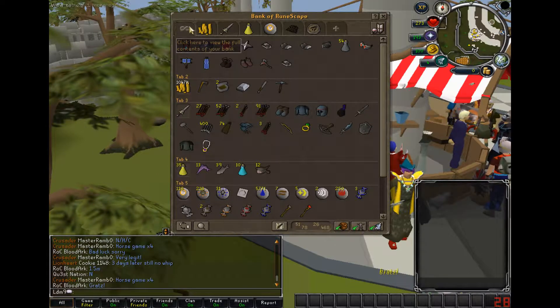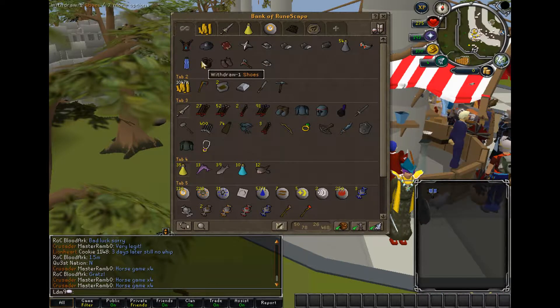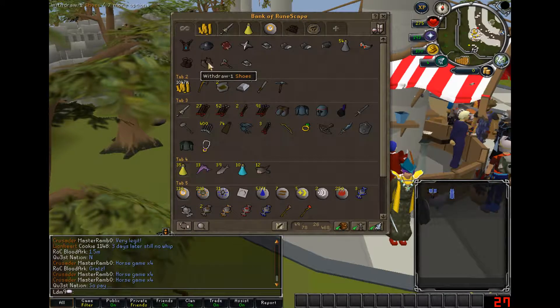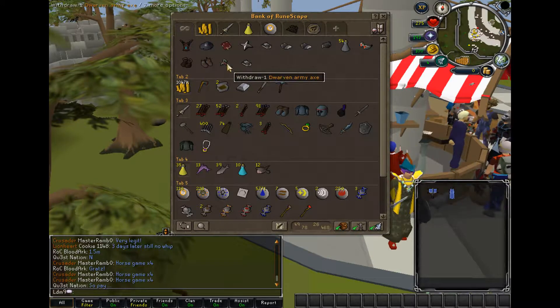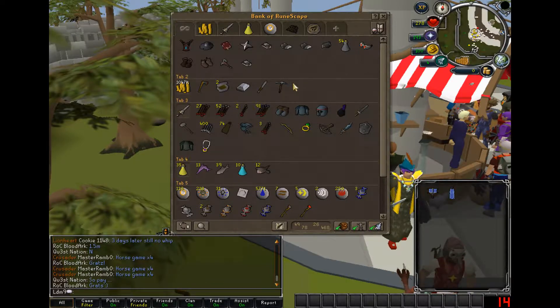This is my miscellaneous tab — a bunch of random stuff. I've got a bunch of vials, I've got the chrome goggles, I've got my clan stuff, I've got shoes from the circus. I have the doorman army axe because it's kind of useful. 1,047k — that's 1 mil. Might as well bring this down here.